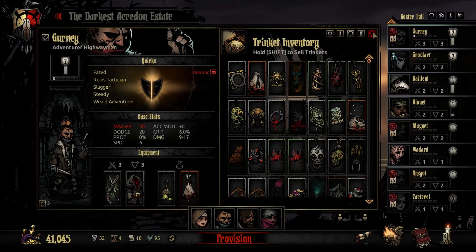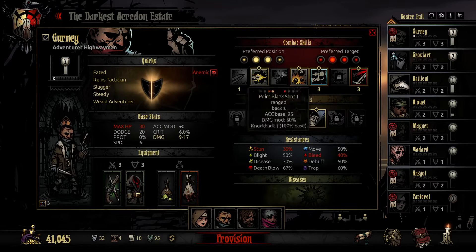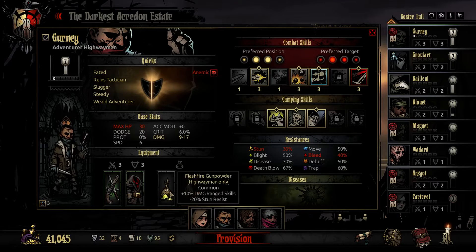Then I'm taking Gurney as the only level 2 hero, and he is the one who is hopefully going to carry us through the run. He was already fully upgraded, and I'm giving him Flashfire Gunpowder for extra damage. I hope the stun resist won't be a problem. And this must be his head for even more damage — I don't even care about the minus 10% hit points. I just want him to have as much damage as possible. Hopefully he'll be able to kill all the dangerous enemies before they can do something. He has pretty high dodge, so hopefully it's gonna work.